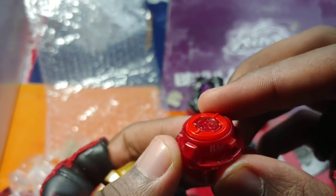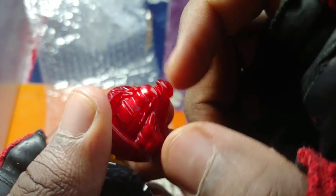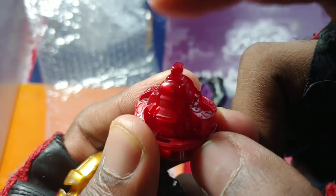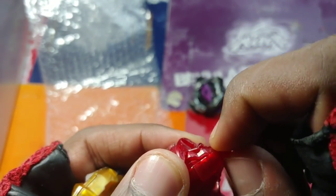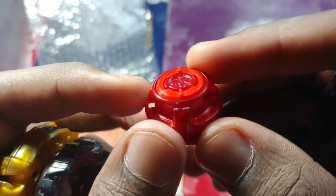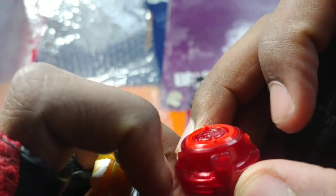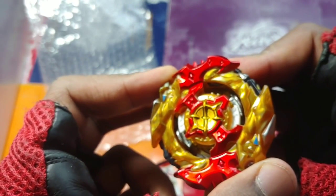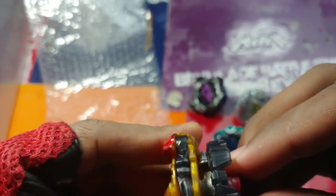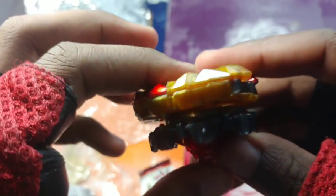Then we have the driver — Zeta Dash. This is gonna make Zeta pretty viable because Zeta has three tips: the Massive tip which is the defensive tip, the Quake type tip for attack, and the Fusion type tip which they call stamina but honestly it's more balanced. It has a stronger spring so it's going to have more burst resistance and actually be pretty viable. You can see it with the red plastic. Let's put it together — oh yeah, really really strong teeth, and it'll have the stoppers as well if you launch it hard enough. Cho-Z Spriggan Zero Wall Zeta Dash — looks so awesome.